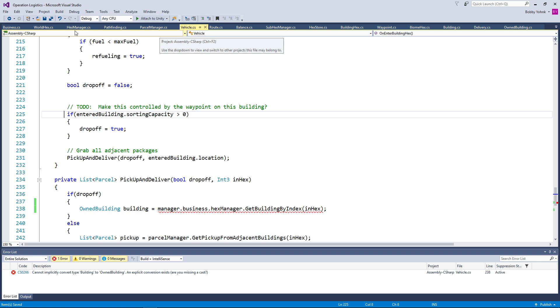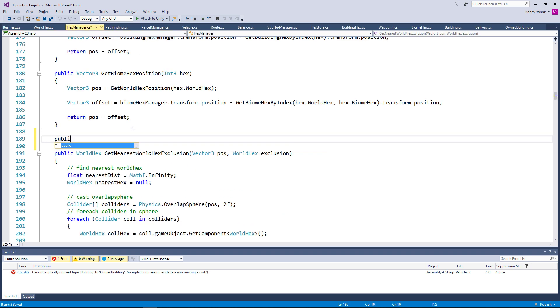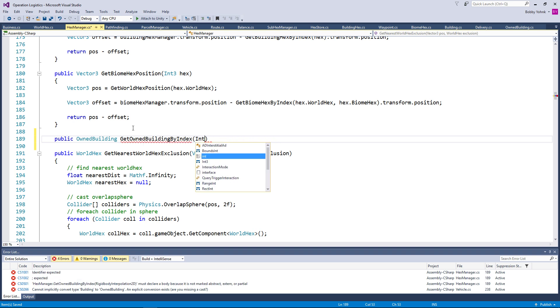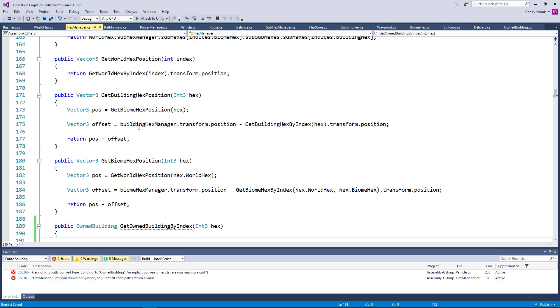Maybe we need to specifically be creating a hex manager function for get owned building by index. So something like: public owned building, get owned building by index, int hex. And then that would return essentially...